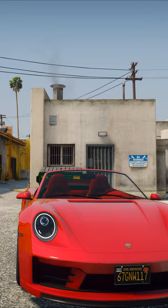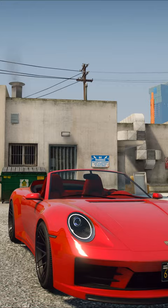1st place: Pfister Comet S2 Cabrio. The price on the website is $1,797,000. The maximum speed is 125 mph.